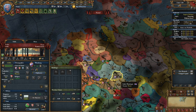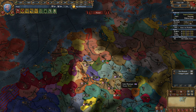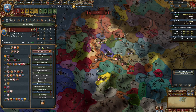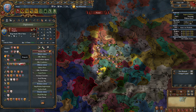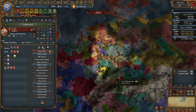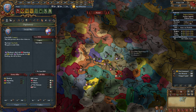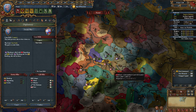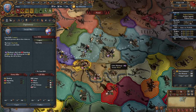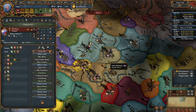Now here I can go ahead and just full annex Fulda or force vassalize them — it doesn't really matter, either one's good. France is still not quite there, but getting close. I'm going to insult one of their rivals just to try and make them become friendly. I'm going to sit back, get my troops in order, and get ready to go in on Wurzburg, which doesn't look like there's going to be any real problem. I should be able to handle this without any real difficulty.